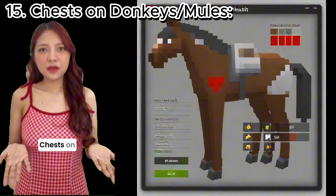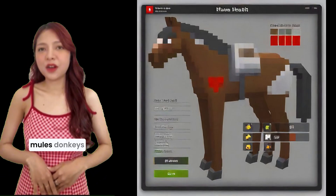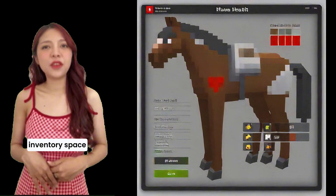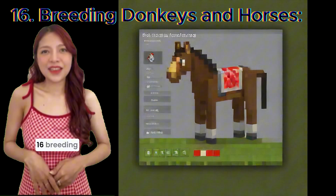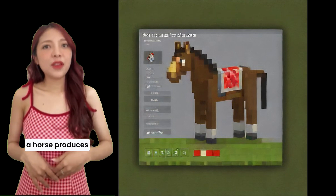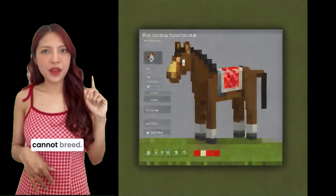15. Chests on donkeys and mules. Donkeys and mules can carry chests, providing extra inventory space for your travels. 16. Breeding donkeys and horses. Breeding a donkey with a horse produces a mule, which is sterile and cannot breed.